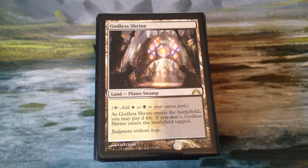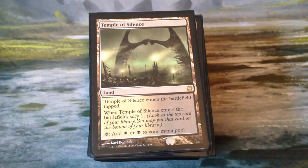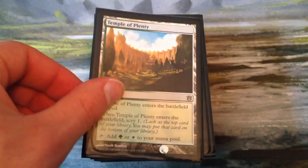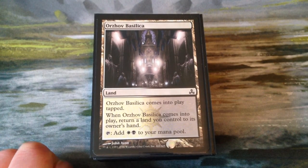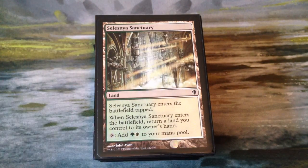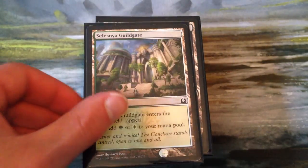We have two shocklands. We have Godless Shrine for white and black, and Temple Garden for green and white. I don't have the green and black one. Same with the temples — I have Temple of Silence for white and black, and Temple of Plenty for green and white, but I don't have the green and black one. Then we have all three of the Ravnica Bounce Lands: Orzhov Basilica, Golgari Rot Farm, and Selesnya Sanctuary. And then the three Guildgates: Orzhov Guildgate, Golgari Guildgate, and Selesnya Guildgate.